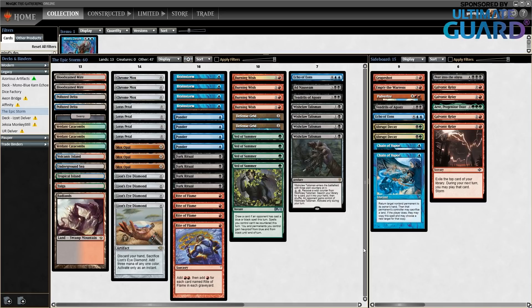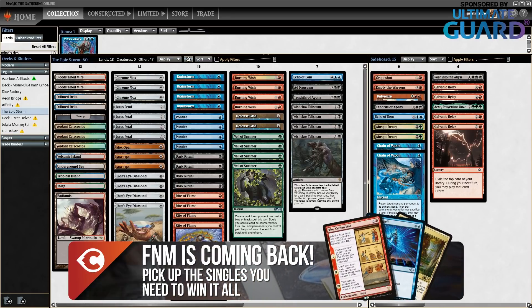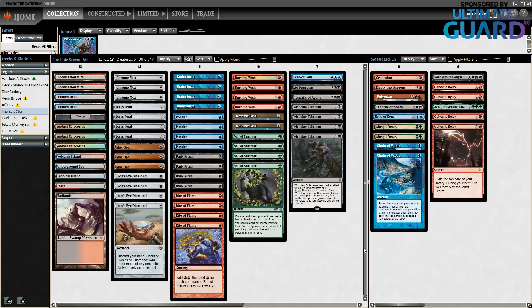Remembering that this video is sponsored by ChannelFireball.com, which sells Magic: The Gathering cards and boxes, and also has a lot of articles to read — I'm the one writing them, with my Legacy Power Rankings that you can see every month, and also some Modern and Standard historic content. The other sponsor is Ultimate Guard, which has great products to protect your cards like Katana sleeves, Deck Boxes, Sidewinder, or Archives to keep your cubes or collection.